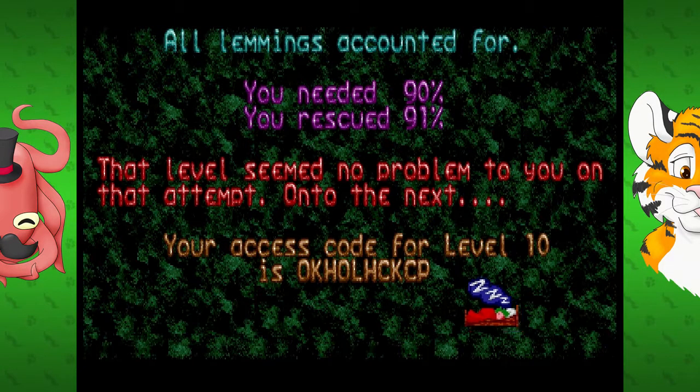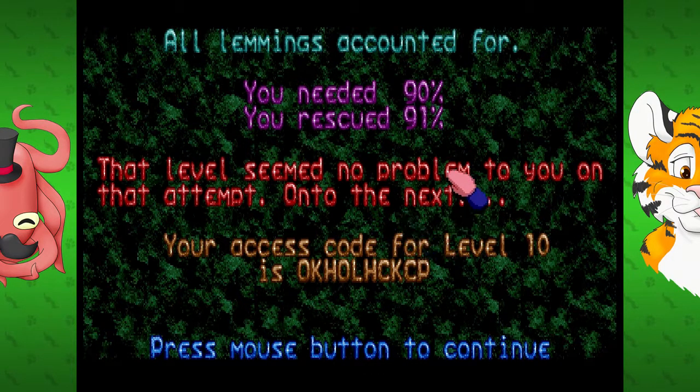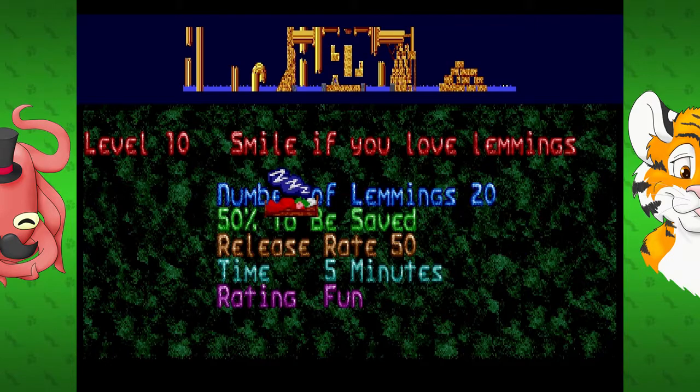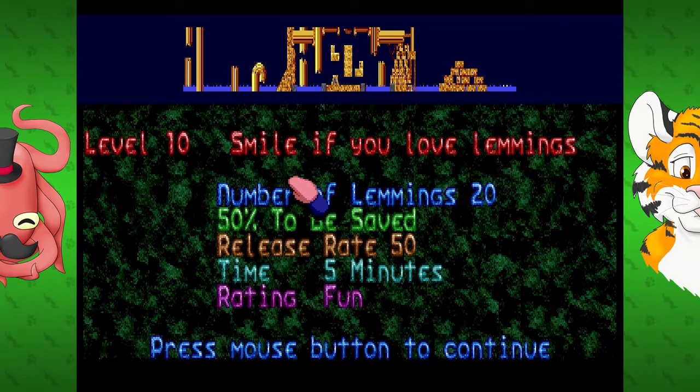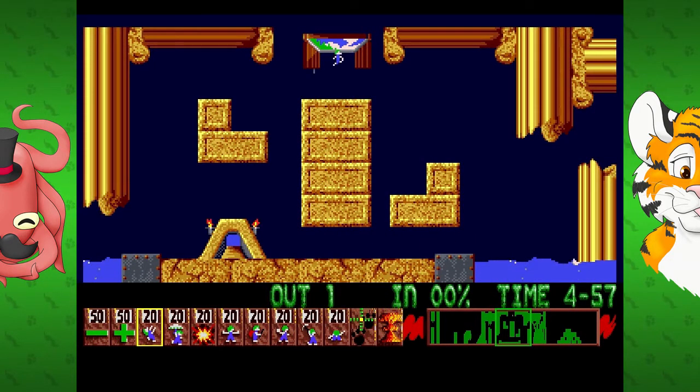You're starting to get the difficulty going. Number of lemmings is 20 and you need to save half of them, so you only need to get 10. I know exactly what this level is, but I will let you watch this. Oh my goodness - that's quite a fall. It's only at 50 release rate. I think I get it.